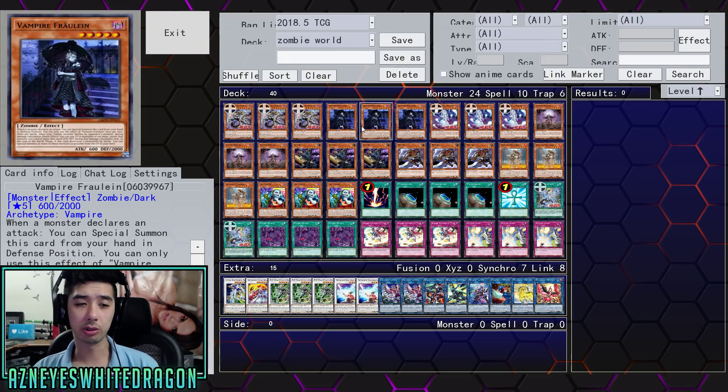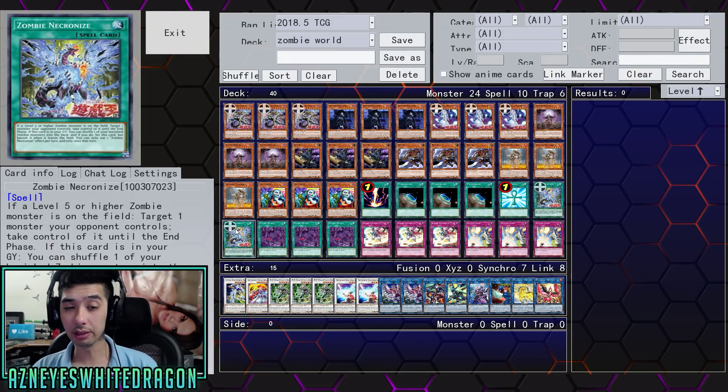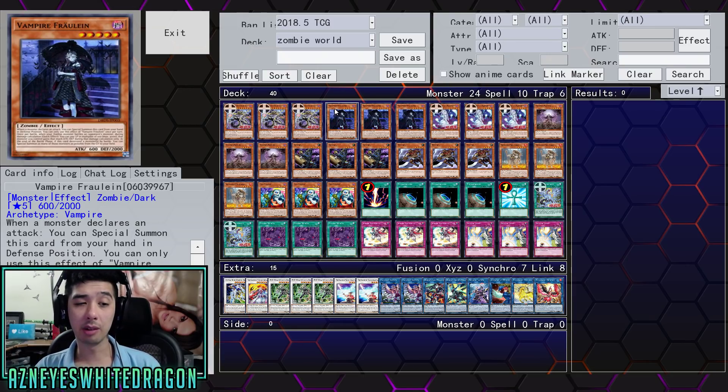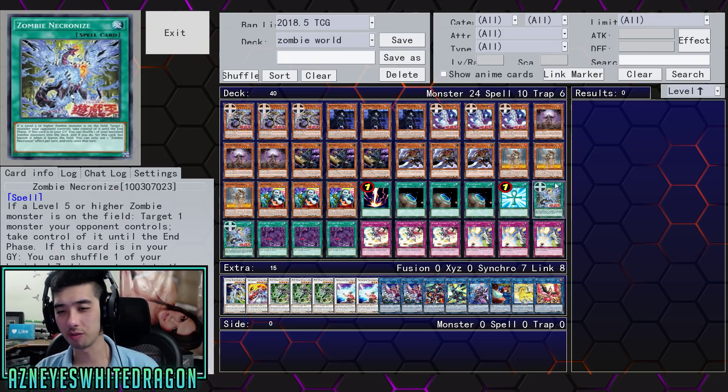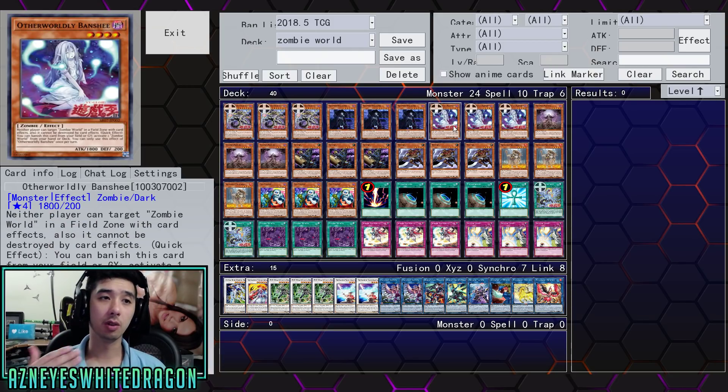Vampire Fallen is technically a level 5 zombie, so it can help you potentially go into link plays and can prevent you from getting OTK'd. Once per turn, if your zombie monster battles an opponent's monster, as a quick effect you can pay life points in multiples of 100 up to 3000 - your battling monster gains that much attack and defense. We also went into Vampire Stalker a lot during plays. If you tribute monsters for a tribute summon, you can tribute zombie monsters your opponent controls - pretty cool.